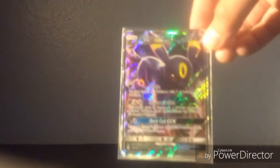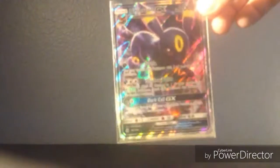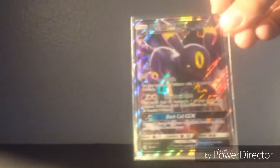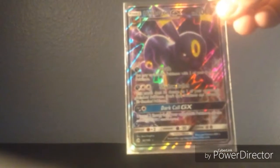Next we have Umbreon GX. This is the first Ultra Rare I pulled out of the Sun and Moon pack. I opened the Sun and Moon pack once and got this Umbreon GX. It has 200 HP. It uses Straft, Shadow Bullet, and Dark Call GX. I really like this card. It's sort of the same as Espeon, but — ooh, that rainbow blue!